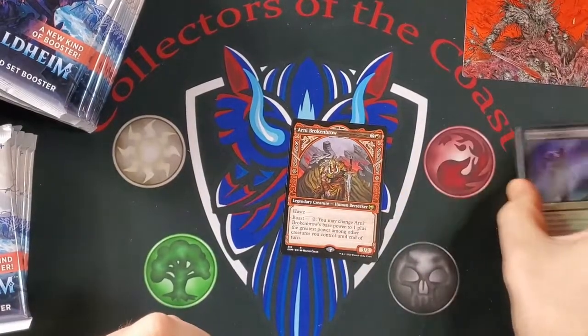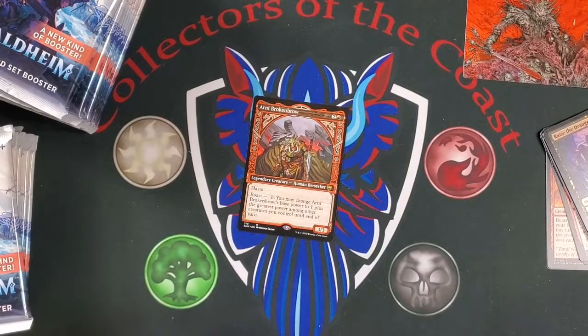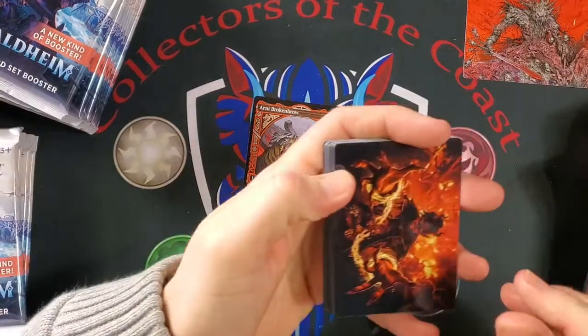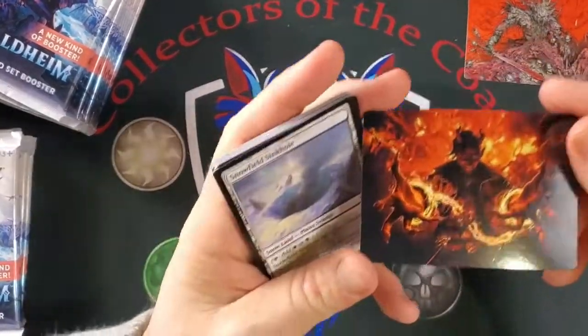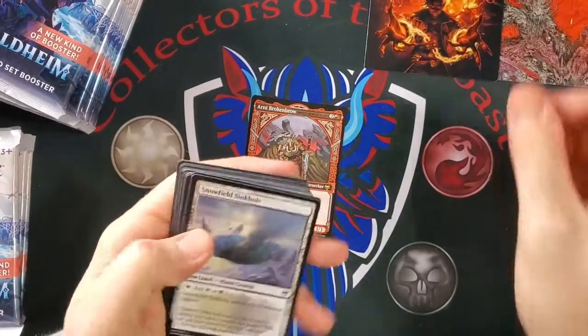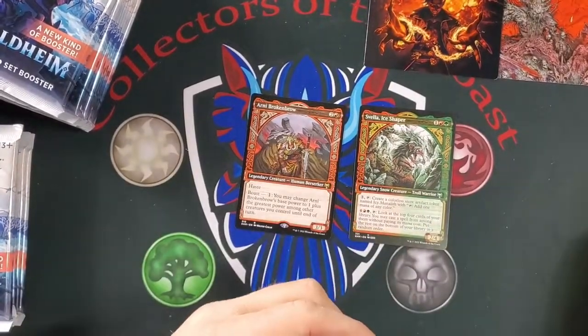Are we going to have an uncommon pile or how are we doing this? I don't think we should put it on a common pile. We'll get mythics and full arts. I think full art should go in a different pile. That's worth something — we got a nice Tybalt. Let's just move those off camera.